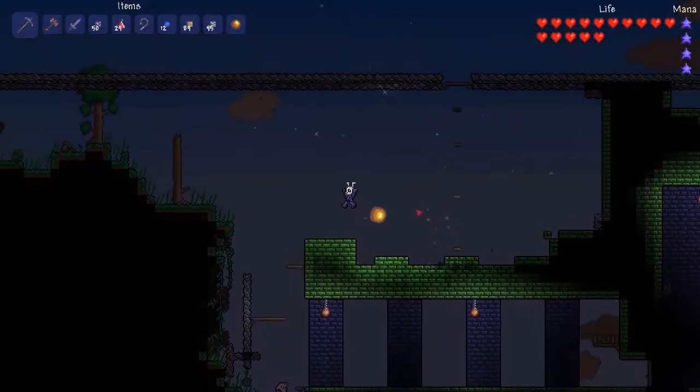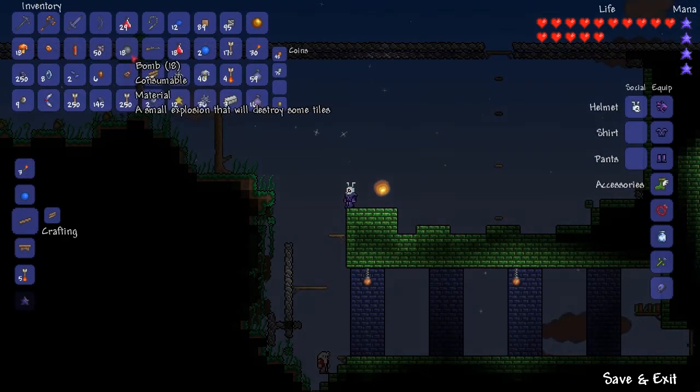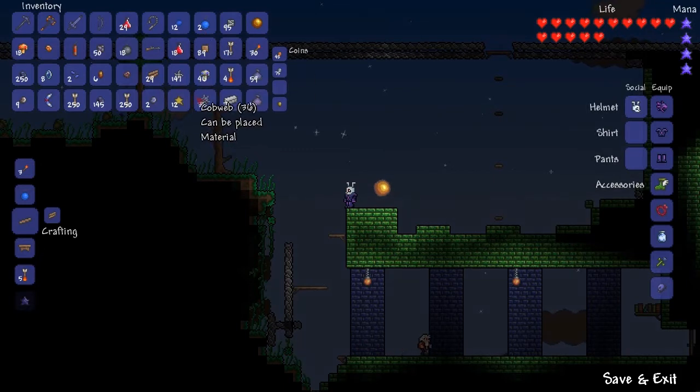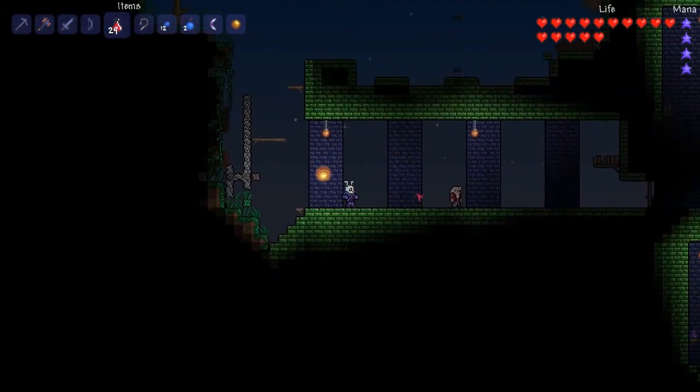Night time should be falling any second. And when it does, we need to make sure we have our bow ready. Got some TNT — probably not even gonna use that. Wonder if you can stick Skeletron with a bomb. We'll see. That'll be interesting. It is night time, guys. Prepare yourself. We are going to fight Skeletron.